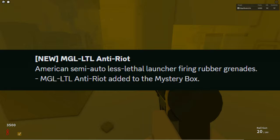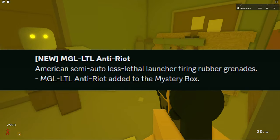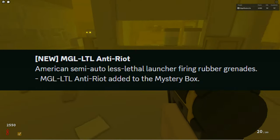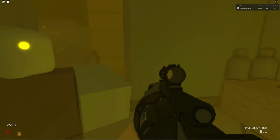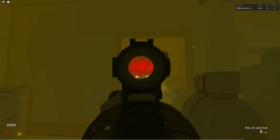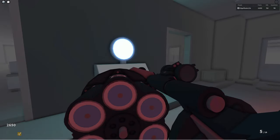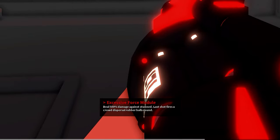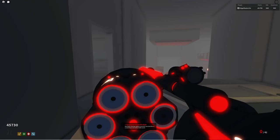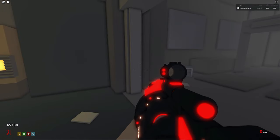Next up we have the MGL LTL, which stands for the Multi Grenade Launcher Less Than Lethal Anti-Riot. This is an American semi-auto less lethal launcher that fires rubber grenades, and it's been added to the mystery box. Right out of the box it has 6 at the ready and 54 in reserves. Like its more lethal version it has a beaning ability that can one shot up to round 18. However, this weapon has another ability which can stun the zombies on impact. When packing this weapon it becomes Martial Law, which carries the excessive force module and can deal 500% damage against stunned targets. The last shot fires a crowd dispersal rubber balls round, and you can tell when it's ready as you'll see the words no more warnings on the bottom of the screen. Now let's see this weapon in action.